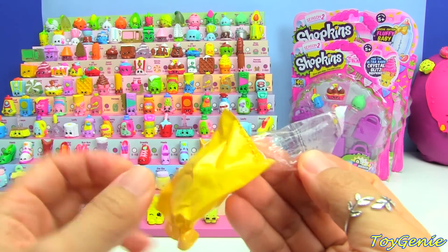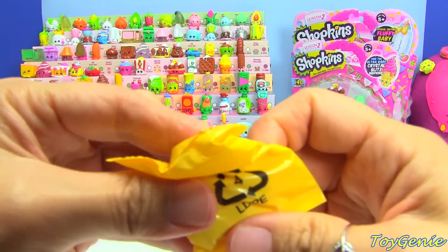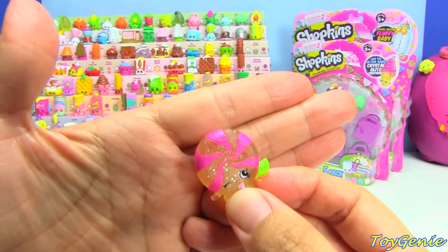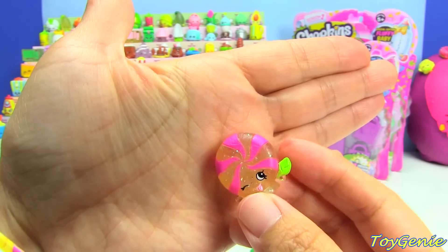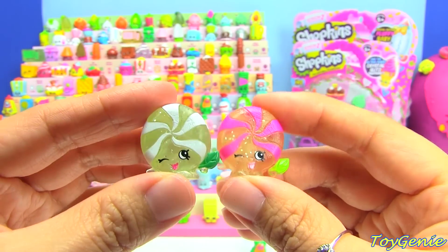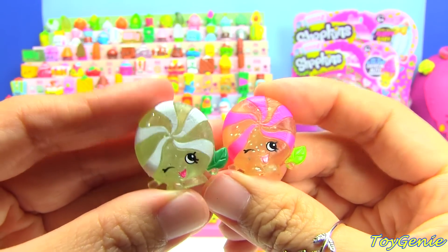And here is the blind bag — I'm hoping for either a limited edition or something to complete my collection. Oh my gosh, it is something to help me complete the collection! This is the pink and yellow Mini Minty. This one is an ultra rare, and I got the green and white one in a previous video, so now we have both. They're even each holding a mint leaf — so cute!